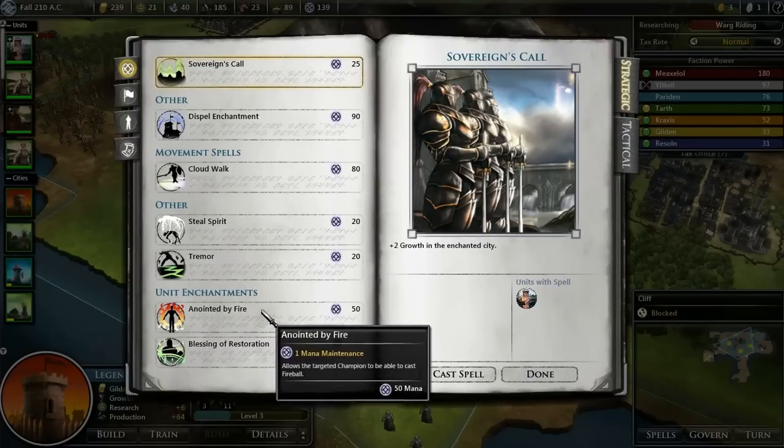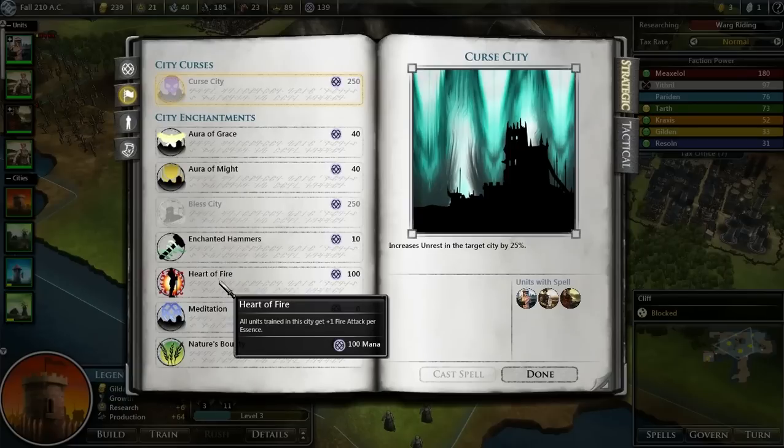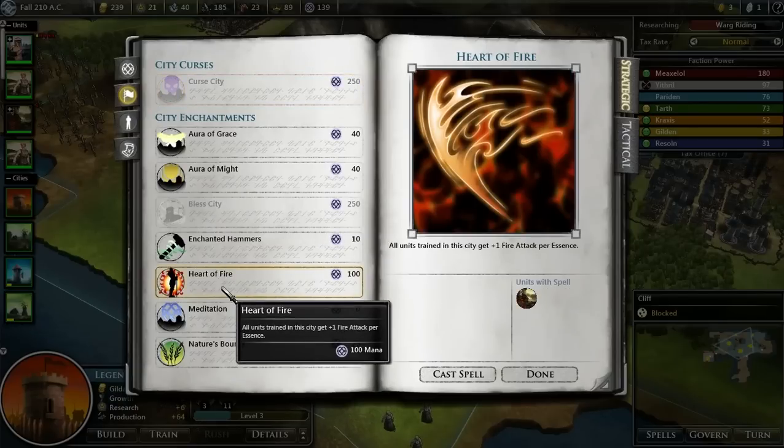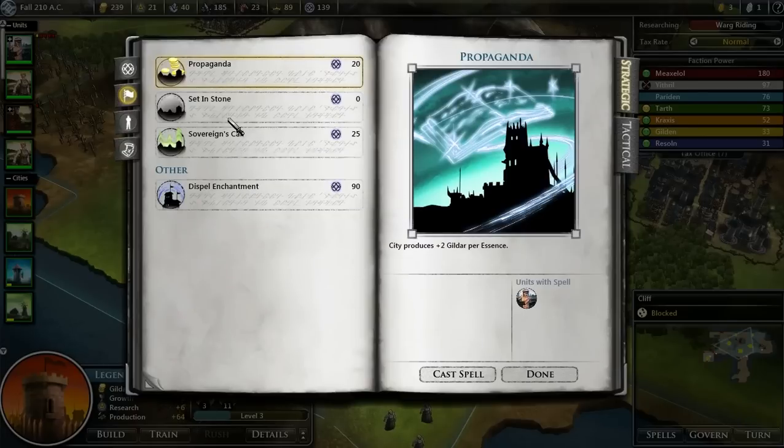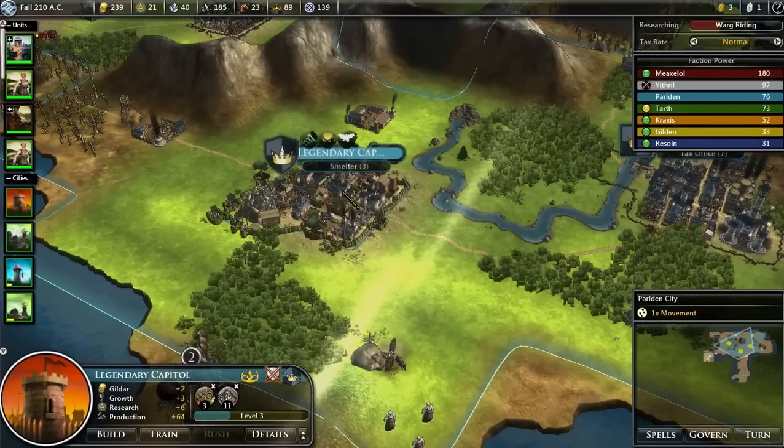I'm going to do it. And anointed by fire — nope, that's not the one. Heart of Fire — there we go. Plus one fire attack per essence. And there's a lot of enemies that are weak against fire, as we've been learning. So we'll just keep enhancing — their bonus is there.